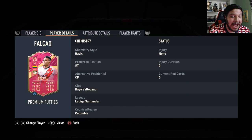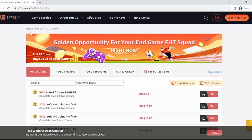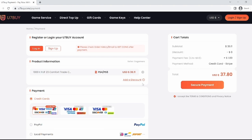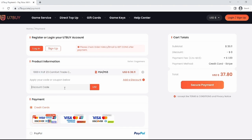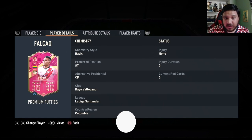An amazing 95-rated striker Radamel Falcao. If you are trying to build a team of your dreams, don't forget to visit u7buy.com — the fastest, most reliable, and safest marketplace for FIFA 23 coins. For a limited time, apply the discount code 'elite' for six percent off.